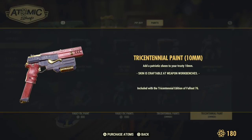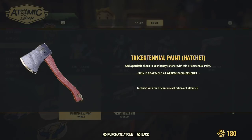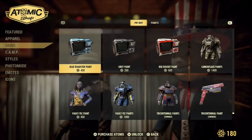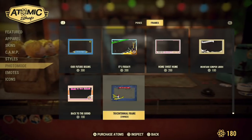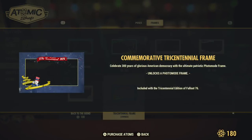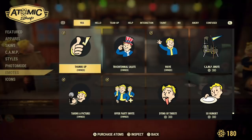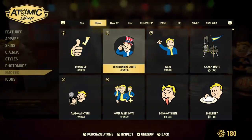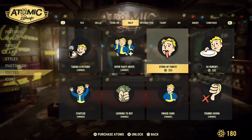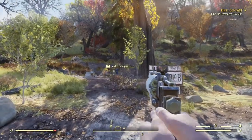Just pay attention to what's going on on screen as it's breaking down everything to show you exactly what you guys are going to unlock here. I also forgot to mention that another thing you guys are going to unlock is a Tricentennial frame for any time you use photo mode. You're going to be able to take pictures, and also a Tricentennial salute emote — you guys know how to use emotes down on the D-pad and you guys will find it in there.